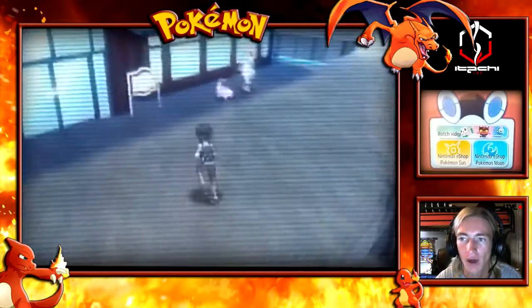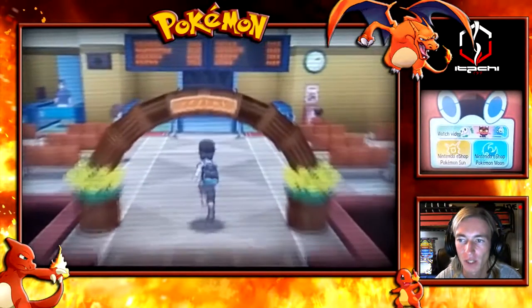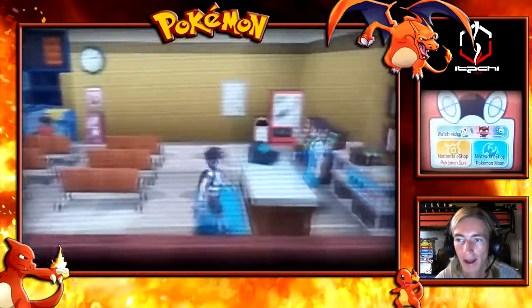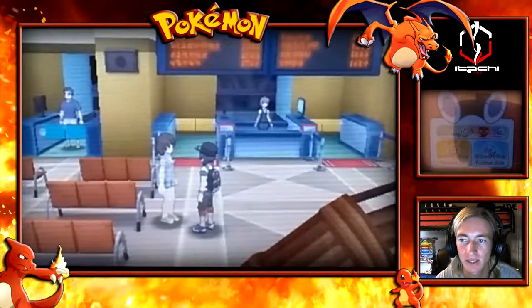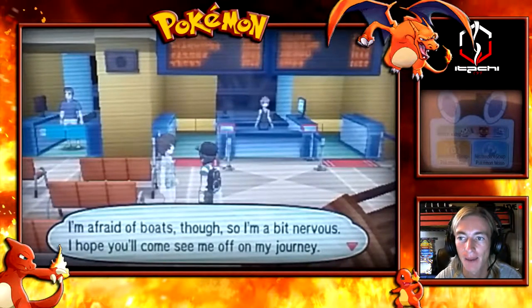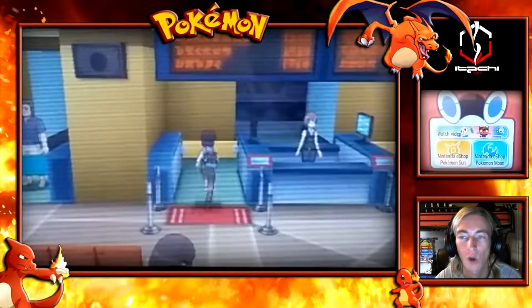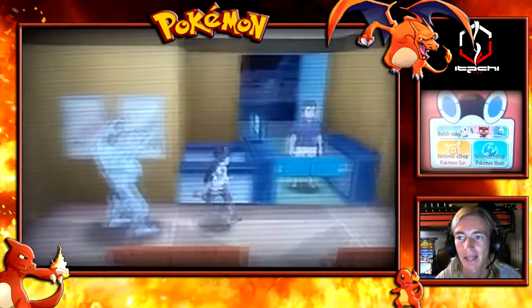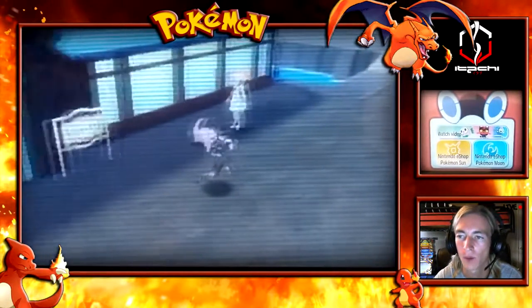We got the ferry terminal here. We're going to adventure in and talk to a couple of people. Most people are just random and don't do much, but there is a couple you really need to pay attention to. This lady right here says she has to set sail in 24 days. Whenever you started the Pokemon demo, 24 days from then she will give you a unique item. No matter what day or time you started the demo, she'll give you a timeframe on when to come back. Make sure you go there and you'll be given an item you can take to your official Pokemon Sun or Moon video game.